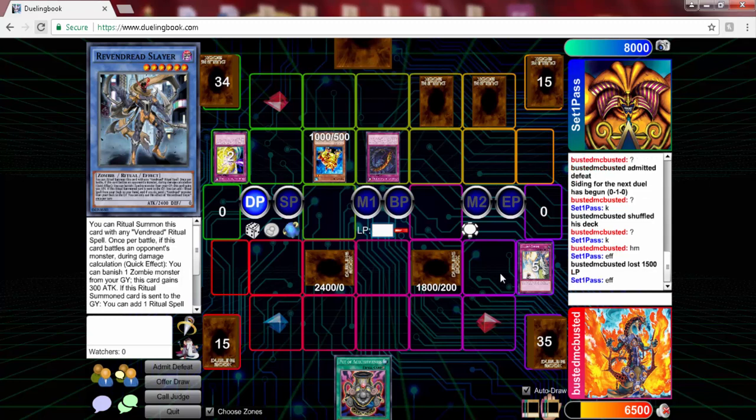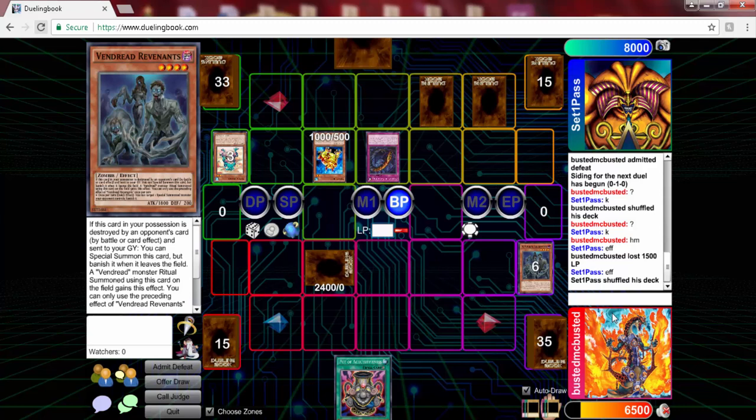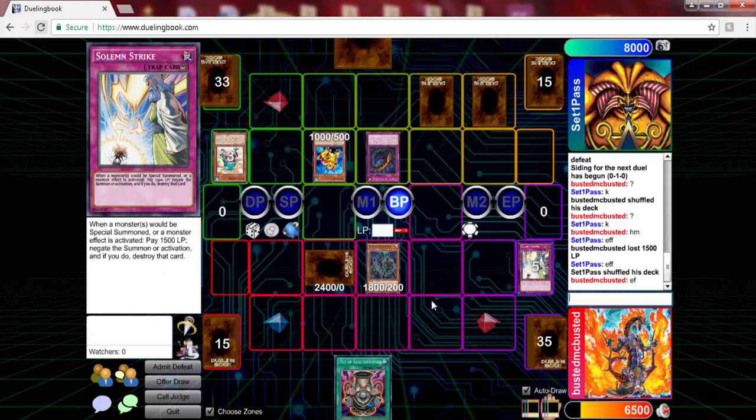At first I was like why did he do it, but obviously he wanted the trap card back. Then he has a Soft Frog, so I'm thinking we are not winning this one. But thanks to Revenants coming back, I thought he was going to run over my Slayer, but he chooses to go into main phase two — clearly the smartest move.